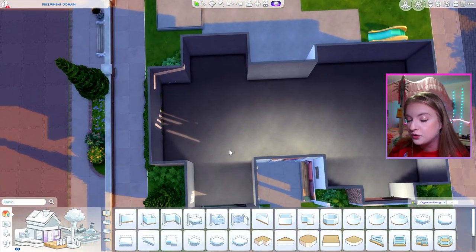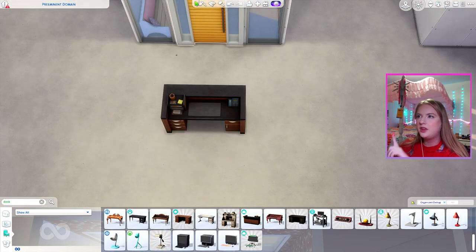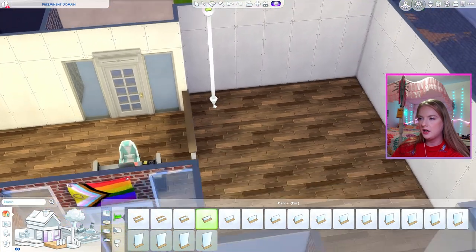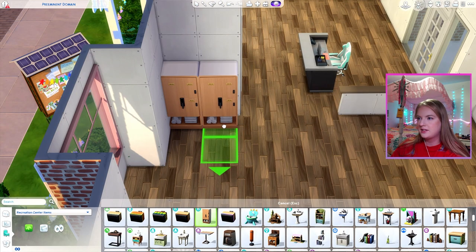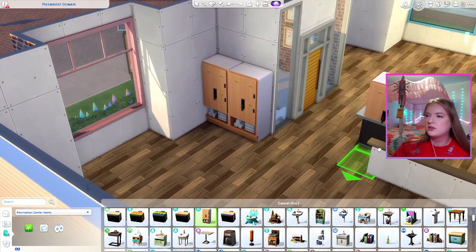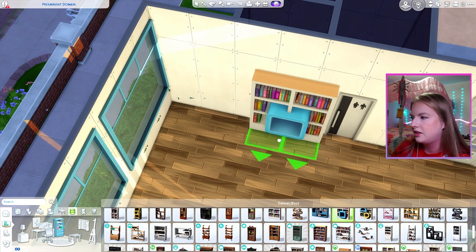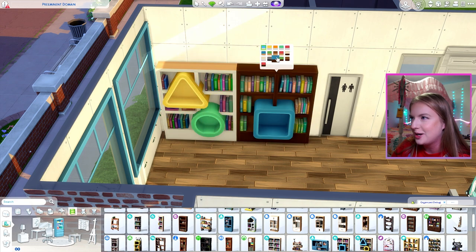So here on the first floor I think this is bathrooms. I think we will do this front desk from Get to Work — I love using that in my community lots. Over here I want this to be kind of like a community class area, and we have these recreation center lockers, so let me do that. I would love for this area to be kind of like a little library, and I think these bookshelves from the Growing Together pack actually really work for us here.